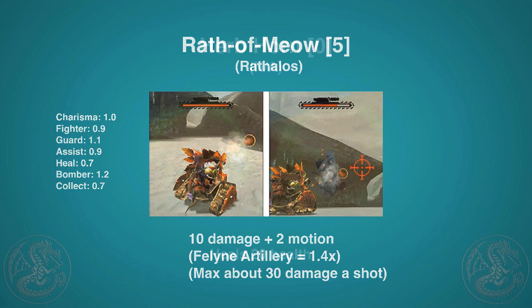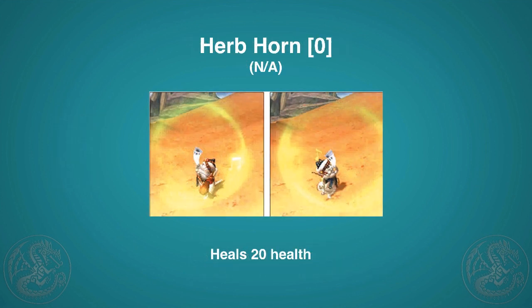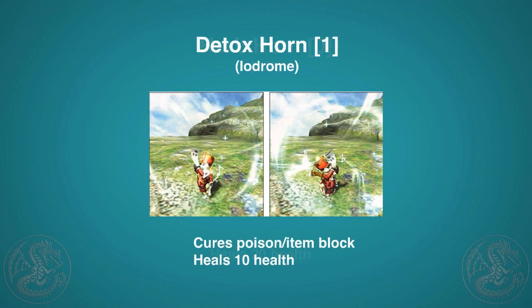The Herb Horn costs zero points and replenishes 20 health for everyone in the area — like an herb for the group. The Detox Horn is great on a Palico because they're smart about when to use it. It cures poison, and if you face an Uragaan it'll also cure the dust that prevents you from using items. It cures 10 health as well, though that's not much.